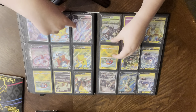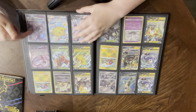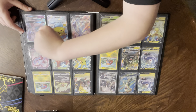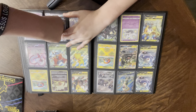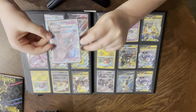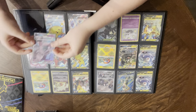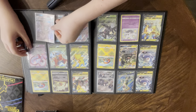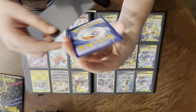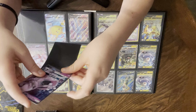Hisuian Sneasler full art V — really nice card, I think it goes for about $14.99. Flying Pikachu V Max from Celebrations, Mewtwo GX — I don't know what set it's from but it has a little Mewtwo symbol underneath the damage counter area. I'm trying to be really careful. You can see the little Mewtwo symbol right there in front of my right pointer finger. I use perfect fit sleeves — soft backing, they're really nice. I love to keep all my cards in perfect condition.